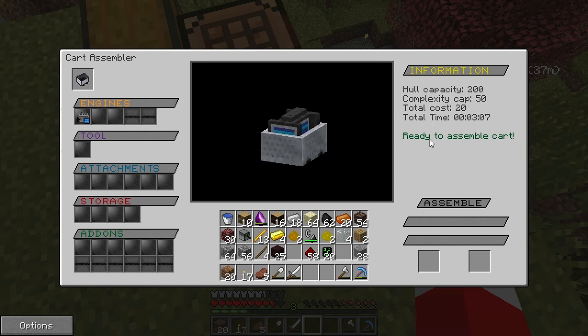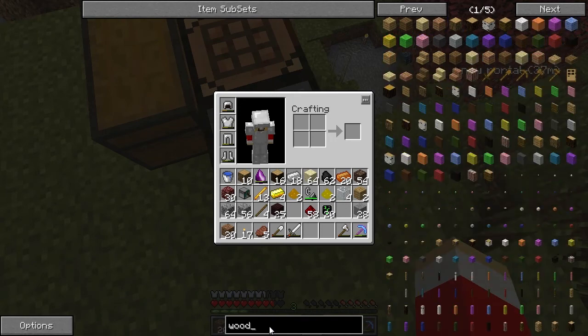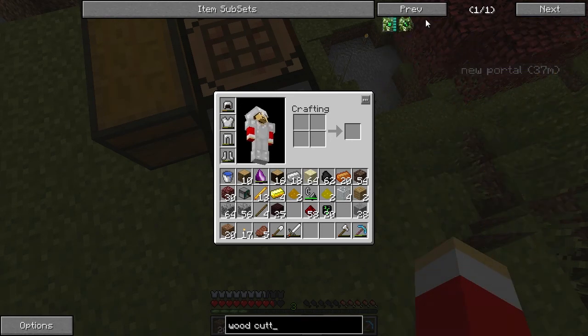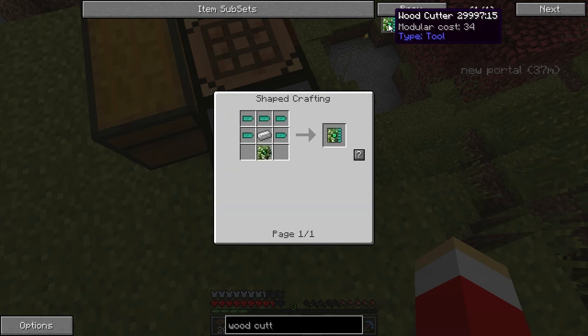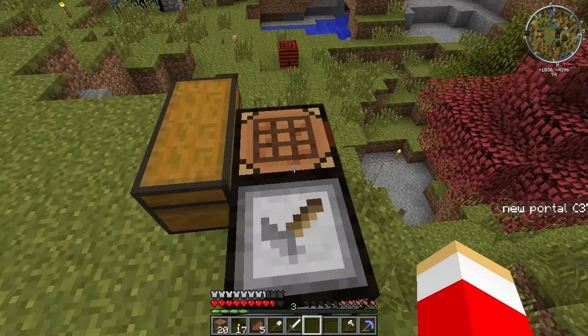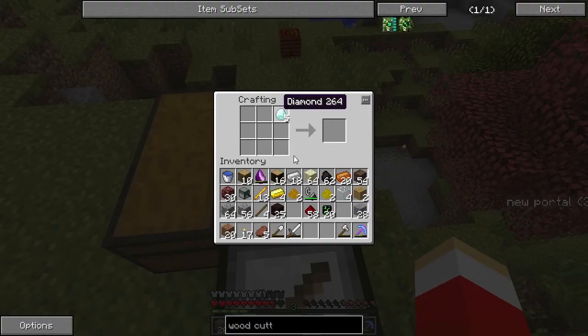Now we have to add the wood cutter, which is the expensive one. We need to make five of these diamond saw blades — that's a lot of iron and a lot of diamonds. I have three diamonds aside from what I need elsewhere, so that's tight but workable.